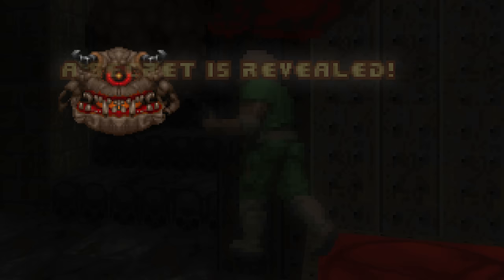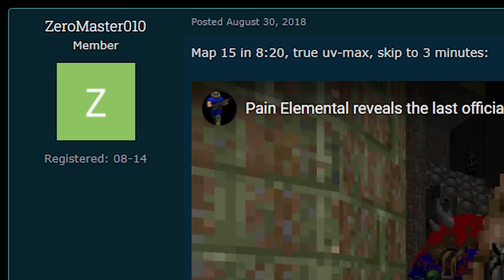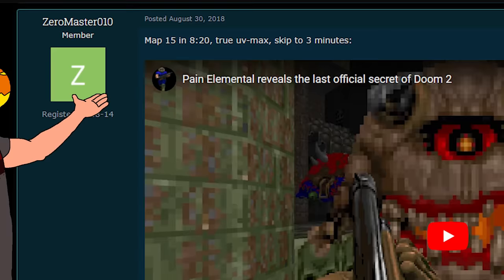Just what in the living heck happened? What did the Pain Elemental do? Why did the player sink into the floor? Why is the Super Shotgun's pixel so infuriating? Without further ado, let's analyse how the Pain Elemental helped the Doom community to finally overcome this broken secret.